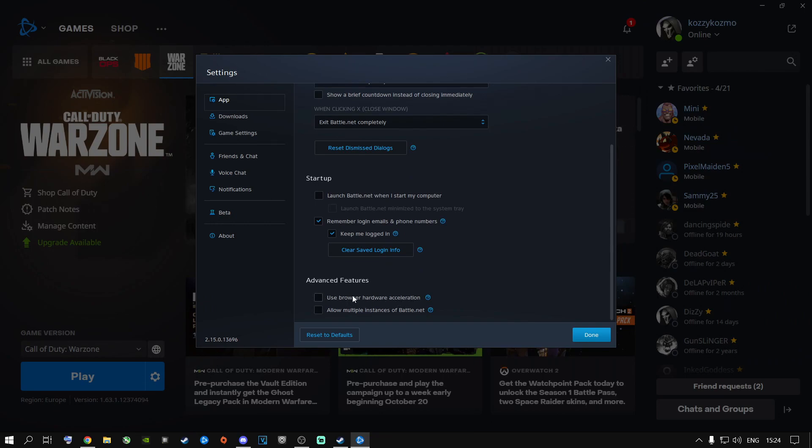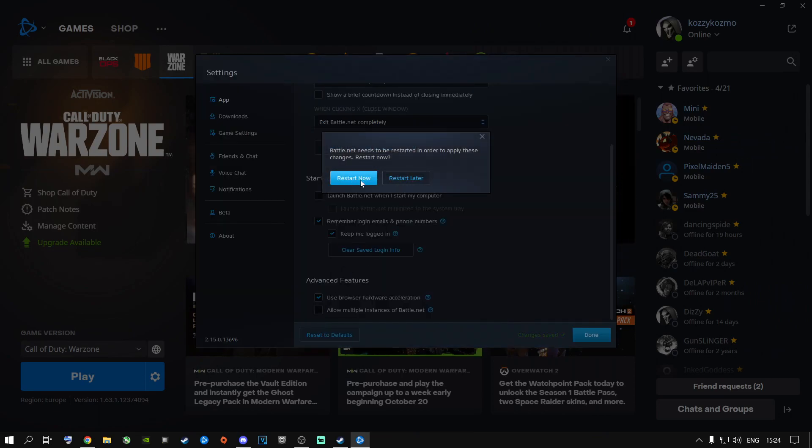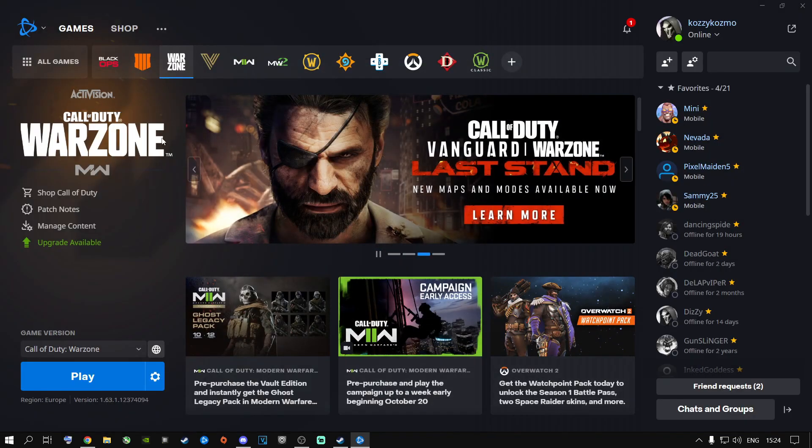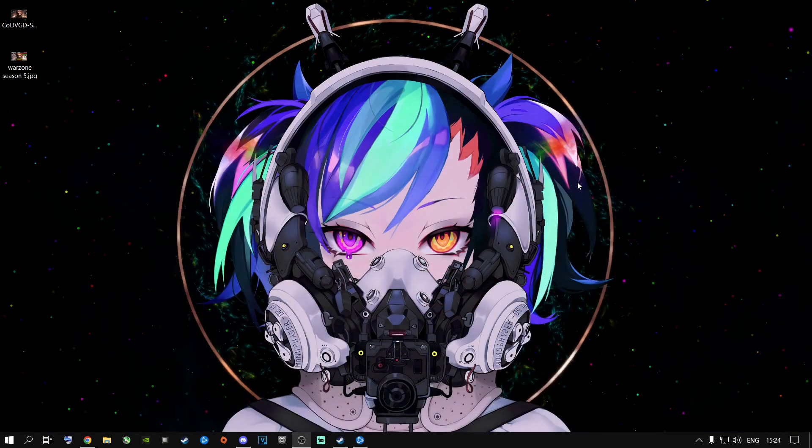Use Browser Hardware Acceleration — I highly recommend you untick this. If you tick or untick it, it's going to ask you to restart. Go ahead and restart it, untick it, then say Done and come back inside. Once you're done with that, minimize Battle.net.